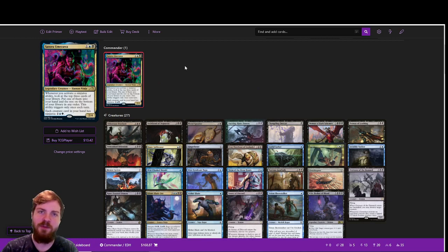Welcome back to another episode of Opal Wave MTG, a channel dedicated to exploring power levels in EDH and helping you evaluate your Commander deck's power level. I'm your host Jacob, and today we're going to be reviewing Satoru Umezawa, a creature recently spoiled for the Kamigawa Neon Dynasty set.